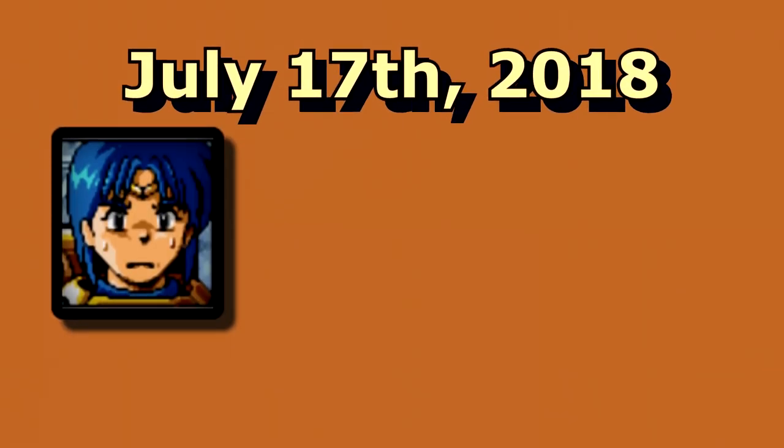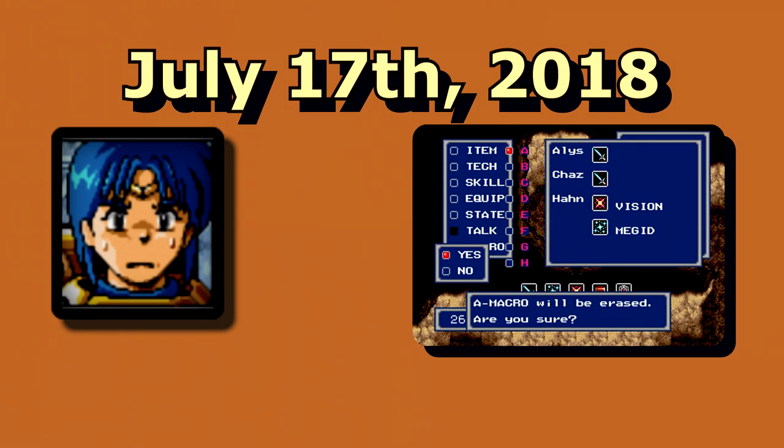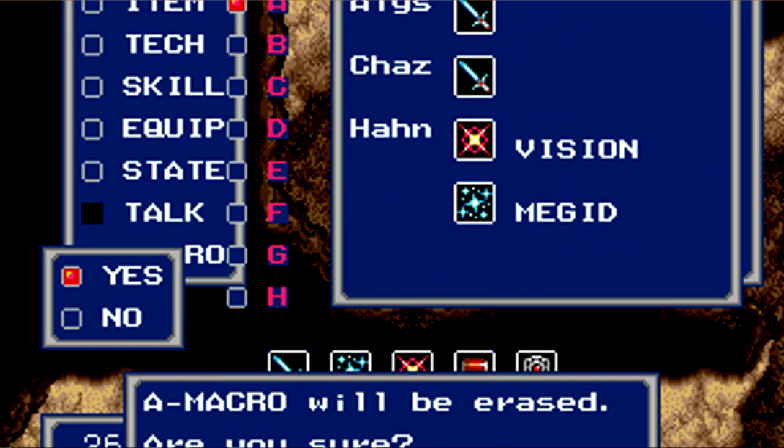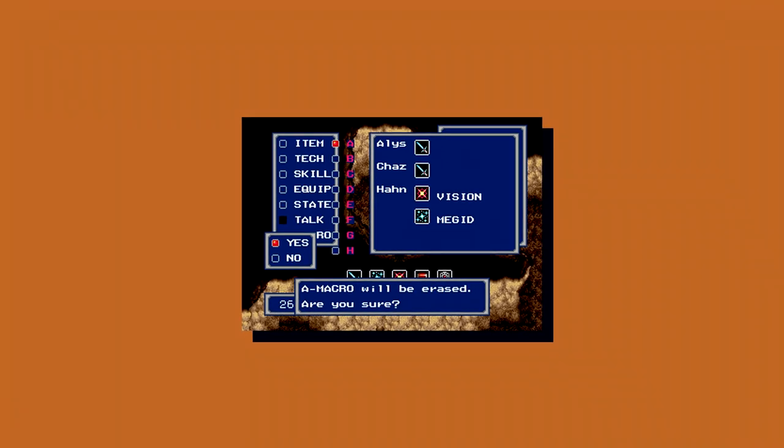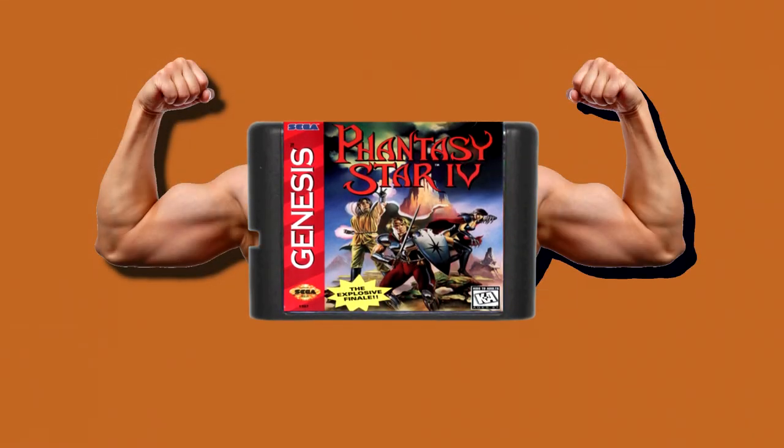A few days later on the 17th, Jaseed started looking into the macro skill menu glitch and was able to make an additional command for a character that doesn't exist — and it ended up being the skill Megid, which normally can only be used by Chaz. The only problem is the macro can't be kept around and thus can't be used, leaving this finding dead in the water. Thankfully, after a few days of the game stonewalling Jaseed, he had a massive breakthrough in a way he didn't quite expect.